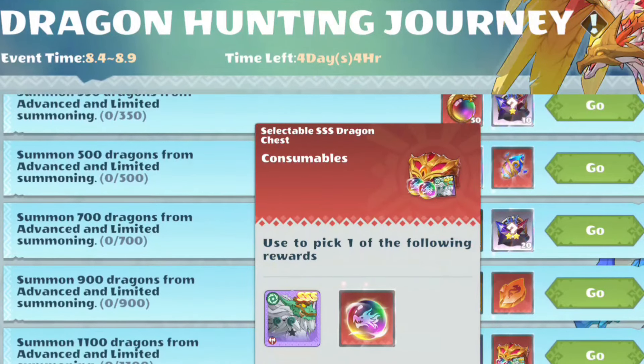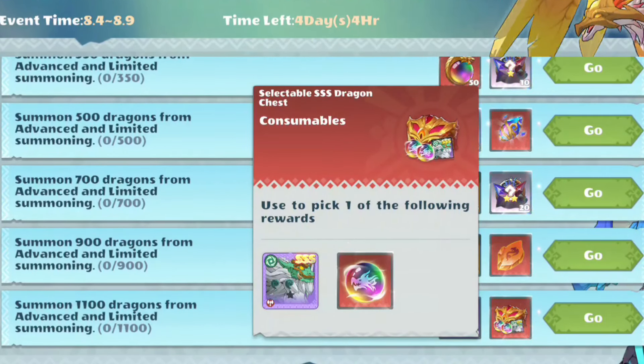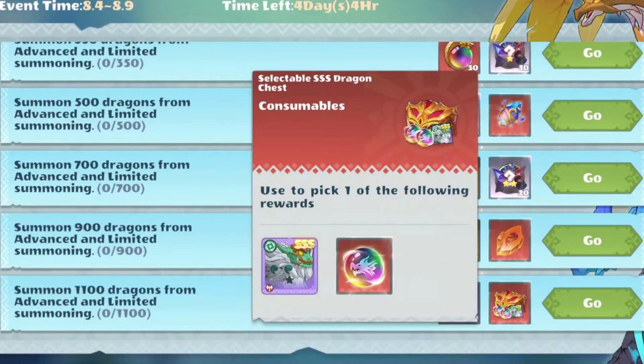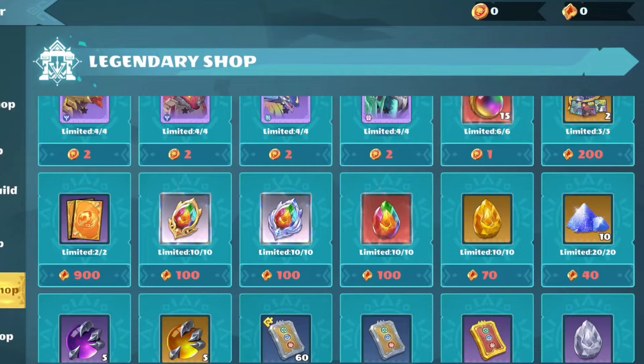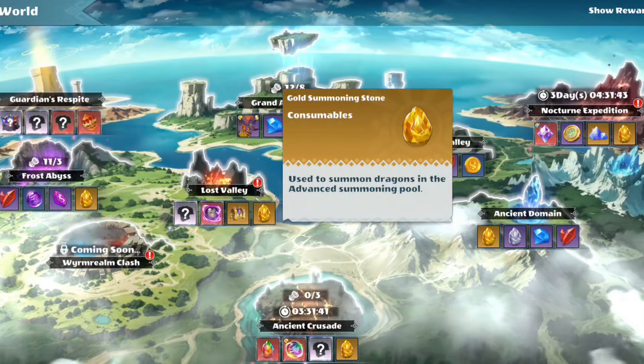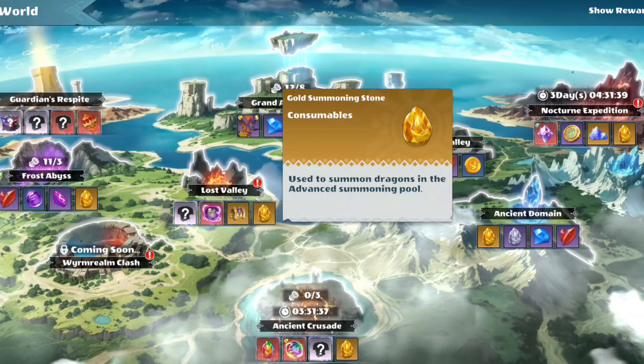So if you're leaning towards the free-to-play way of acquiring them, you're going to need to summon 1100 dragons from advanced and limited summons during a dragon hunting journey event. And while these eggs are obtainable through many unorthodox methods, I think we'd prefer a way to just farm them. Luckily, the Lost Valley will come in clutch because this is a solid way to transform your diamonds into summons.